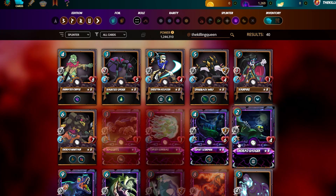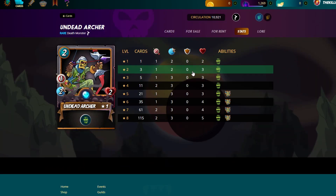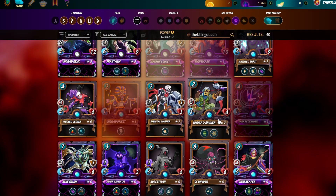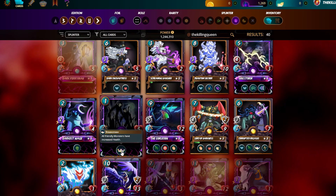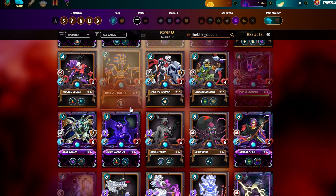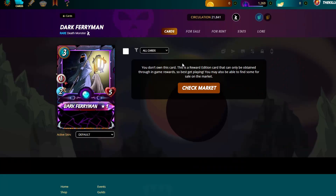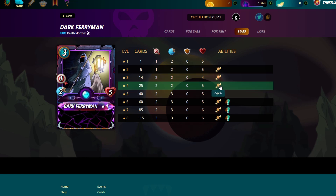In position two you'd want the reach guy — in silver he has Strengthen, Blind, and Reach. My favorite death card is probably Undead Archer: two mana for two attack. I use him a lot with Selenio. With a 16 mana ruleset you can still pack a lot of damage with a Selenio death deck — Shadowy Presence gives Strengthen, then you drop Undead Archer, Twisted Jester. You've also got the Ferryman with decreased max health, which counters healers by reducing their heal range.